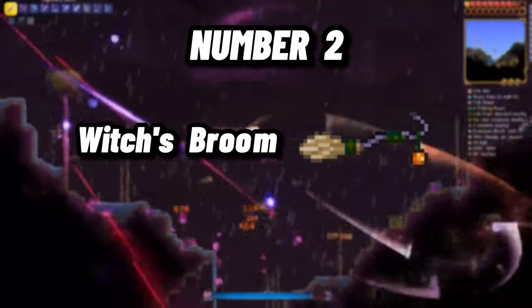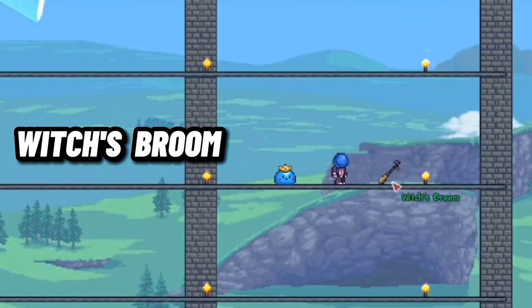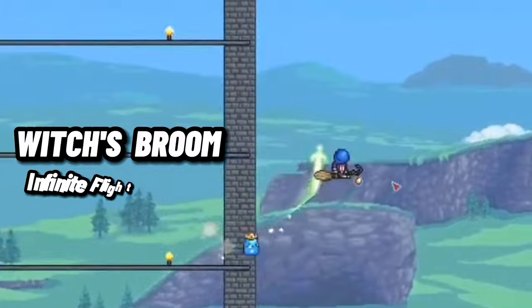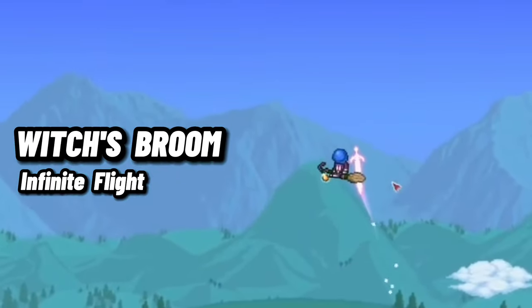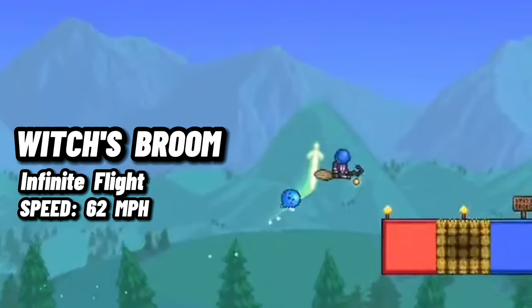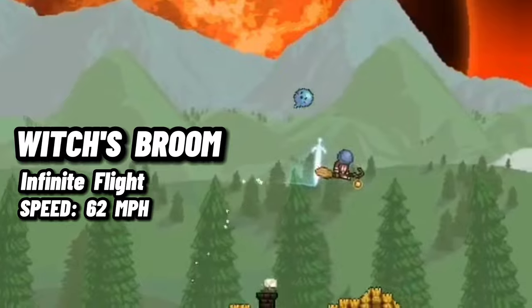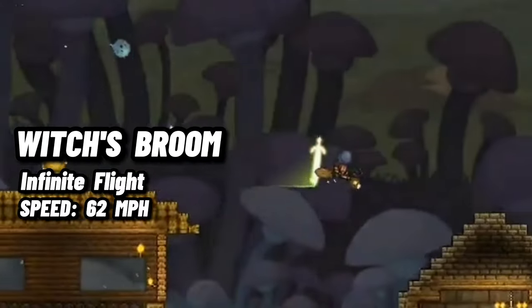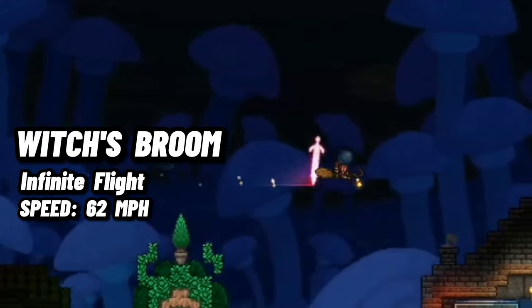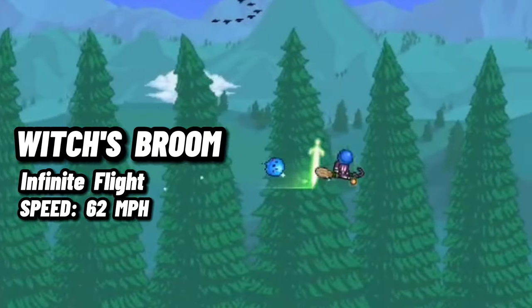Number 2: The Witch's Broom. The Witch's Broom is an amazing mount that allows you to fly infinitely and can reach a speed of 62 miles per hour. This mount is dropped by the Morning Wood during the Pumpkin Moon and has a drop rate of 5-20% on Expert and Master Mode. The Witch's Broom is perfect for its size, allowing you to fly through small spaces like doorways with ease, unlike the UFO mount.